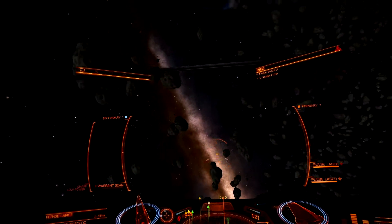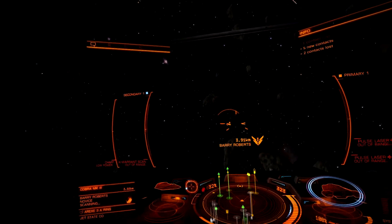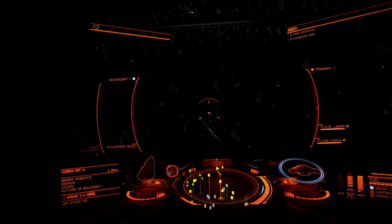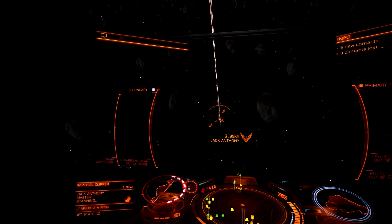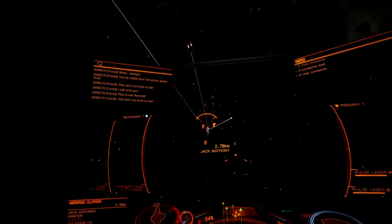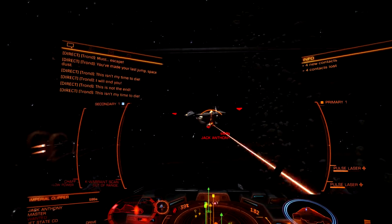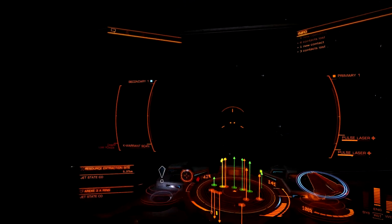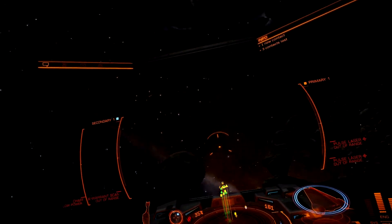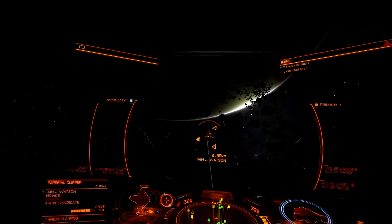That's giving you a bit of an idea of the combat using flight assist to help turn — I'm not using it perfectly but that's the basic theory: when you need to turn, use the flight assist. There's another Clipper — he's part of Jet State, so that's a different guy. He's wanted, let's go in after him. Chances are one of the other players was attacking that one so I didn't get any bounty. Whoever gets the kill shot gets the bounty, or it might be whoever gets the most hits — I'm not entirely sure.